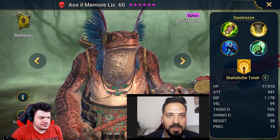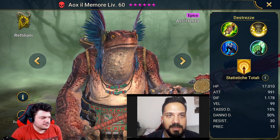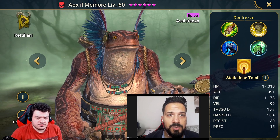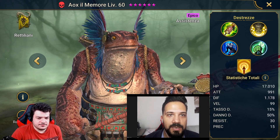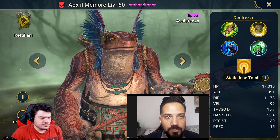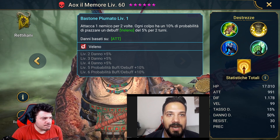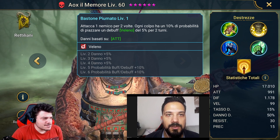His speed is great for working well with a build, to try to make him even faster, but in our case it's sufficient to allow us to find few stats to achieve our goals. Regarding accuracy, that +15 doesn't make a big difference, because accuracy will be our main source of damage. Starting with his A1 — he attacks an enemy two times, with a 30% chance of applying a poison debuff of 5% for two turns.